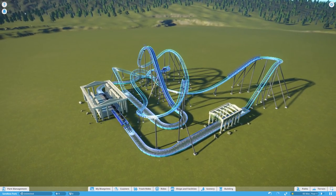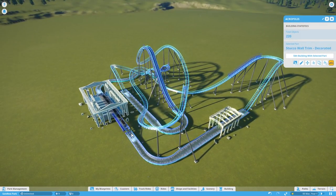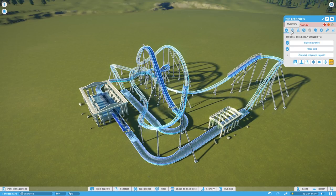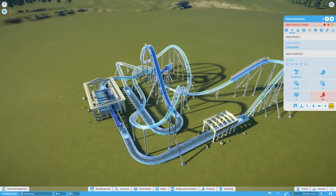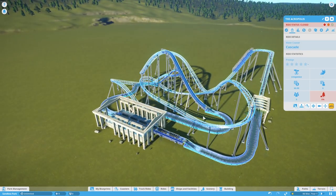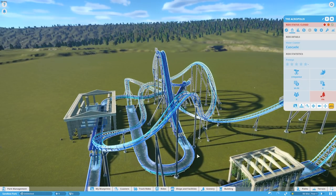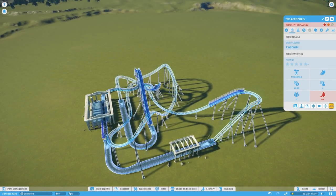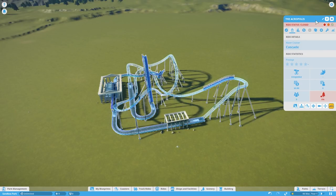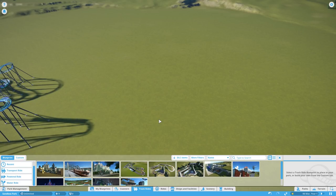Next up, an idea with one of the new coasters in the game. This is the new water coaster, known as the Cascade in the game. This is just the blueprint that comes with it, the Acropolis. The idea is that it's part steel coaster, part water ride — it starts off as a coaster, comes around, splashes into water, then back out of the water and a bit more coaster. Really like Journey to Atlantis at SeaWorld. One thing you can do with it is basically create a better water dark ride.